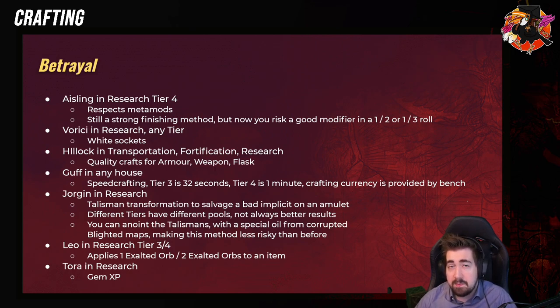Betrayal — one of the most complicated mechanics, and we do have a separate video for it which got a lot of praise for making Betrayal easy to understand. There are some very strong Betrayal crafts. Aisling in Research Tier 4 respects metamods and is still a very, very strong craft. Aisling just used to add a Veiled Modifier, but now it will remove a random mod and then add a Veiled Modifier.